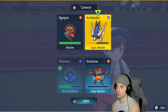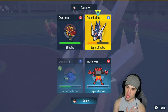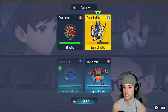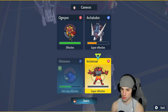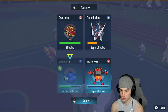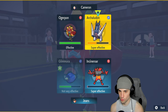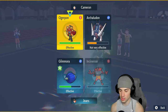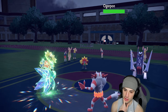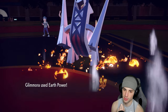My play is to Fake Out Ogerpon and then KO Archaludon with Earth Power. But if Ogerpon uses Spiky Shield, we lose the Fake Out and then it turns into a 1v1 where we lose. I'm going to stay true to what I wanted to do. Fake Out lands — Ogerpon is flinched! Earth Power outspeeds — it's a 2v1 now!